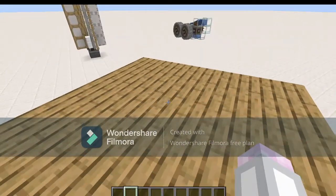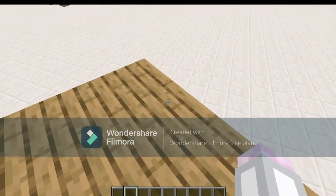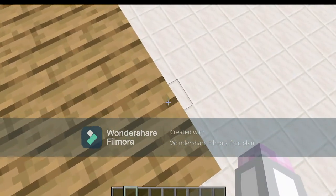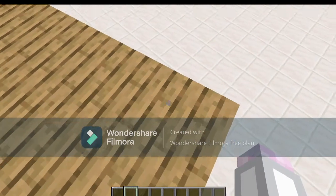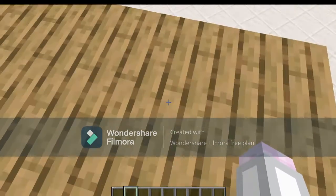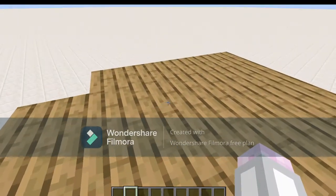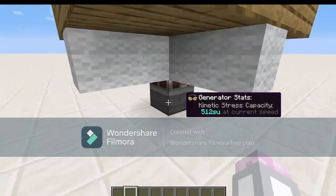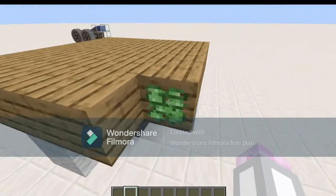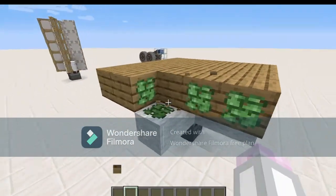I should also mention that you're actually able to attach structures to windmill bearings. They have hit boxes and they actually carry you along with them. Apparently crouching on them renders you unable to move — I hadn't realised that before. What you'll need to attach these structures to a windmill bearing is superglue. You're actually going to have to superglue every individual block, as you can see.